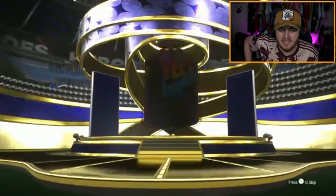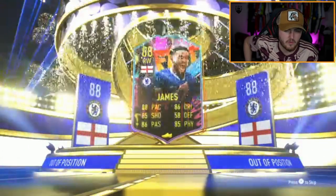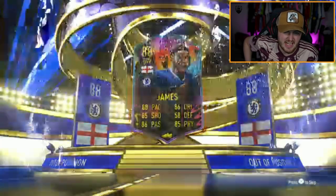Next campaign pack — it's an out of position. English right wing — Reece James is okay. He's like the fourth most expensive one. Not amazing, about 50K. Very average.